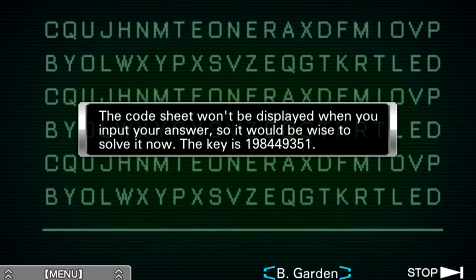Regardless, the key is 1, 9, 8, 4, 4, 9, 3, 5, 1. So the first letter would be C. Then we go 9 to the right: 1, 2, 3, 4, 5, 6, 7, 8, 9 — that puts us at O. I should probably write these down so I don't have to go through it again. C, O. And then we have 8: 1, 2, 3, 4, 5, 6, 7, 8 — M.